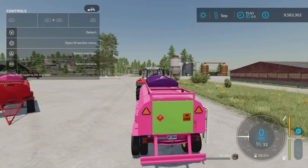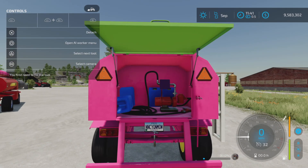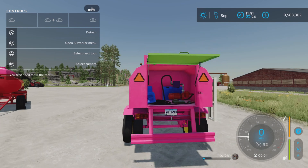There we go. Unfold — that opens up the back. For roleplay purposes, but it's nice. Look at all that stuff in there — the pump and all that.